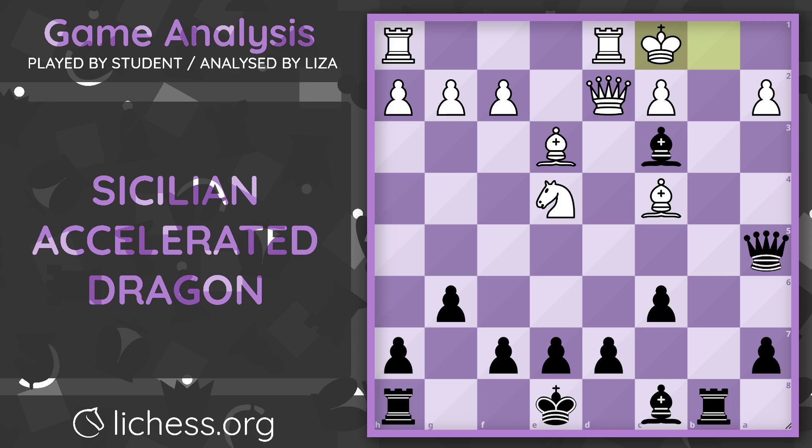Black to move and checkmate in one move. Pause the video if you want to test yourself. But the answer is queen to a3 — and we have a checkmate. Even though after bishop takes d2, rook takes d2, my student continued on really, really well to win even more material.